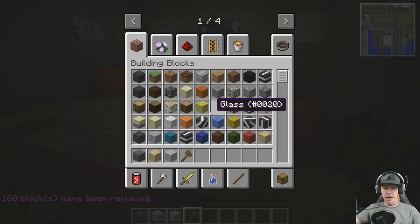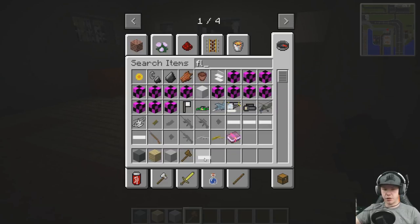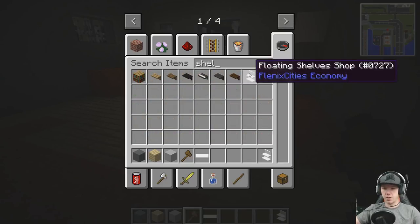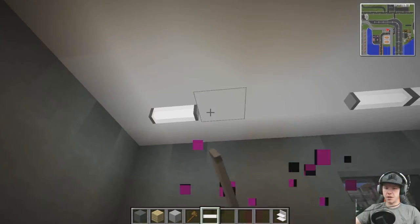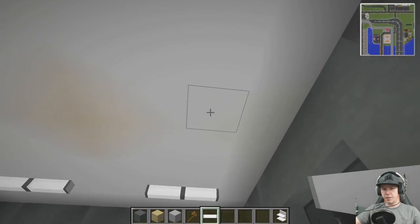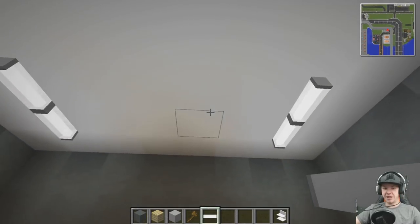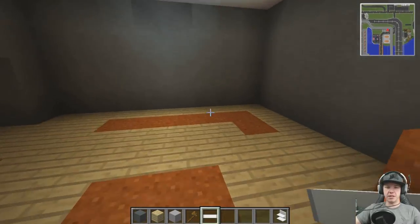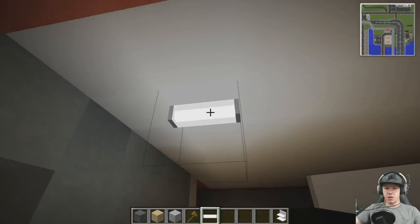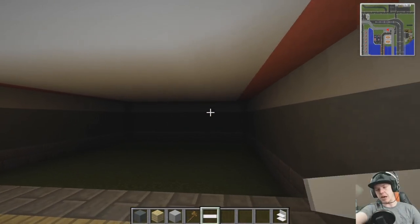Now we need lighting because it's super dark. Let's go with the fluorescent lights - I like the covered fluorescents. So we're going to put some lights down in here. Try to keep them evenly spaced if possible. That's enough light down here in this room. And then along here I think we'll do one long light - one big long fluorescent bulb that runs along there. And we'll put some lights out in the target range when we get that far. The target range is going to be the last thing that we do.